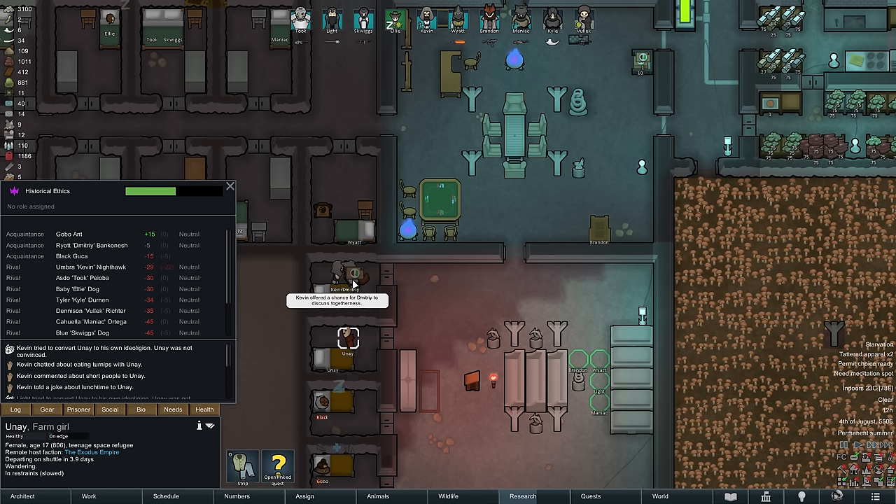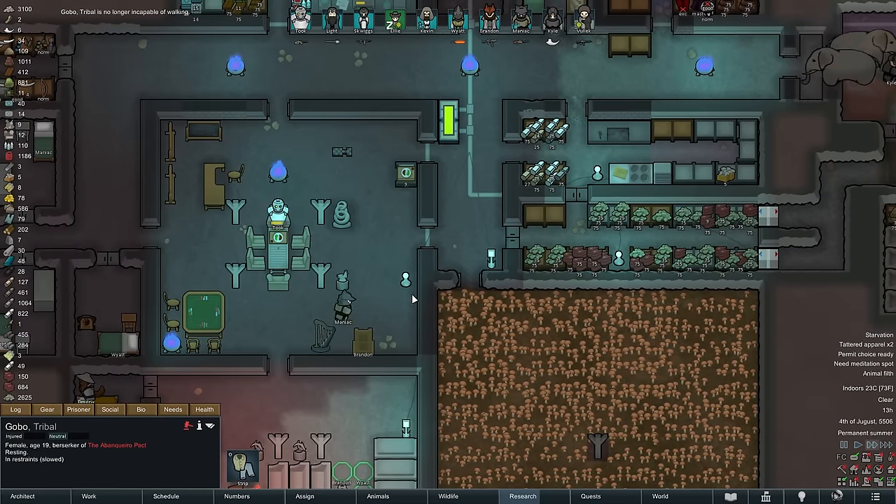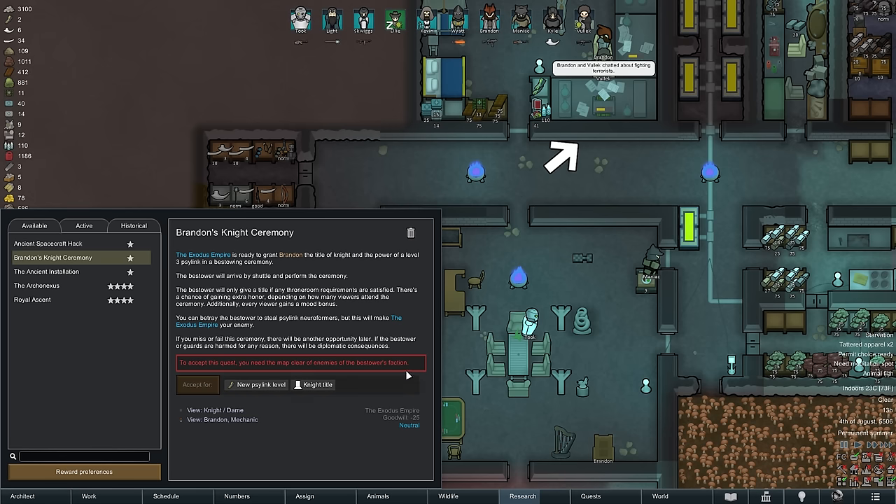As Kevin goes back to recruiting Dimitri, Wyatt finishes making the harp and it is quickly installed in our common room — with that we would now be ready for Brandon's Knight Ceremony, if only it weren't for the panthers still running around outside.